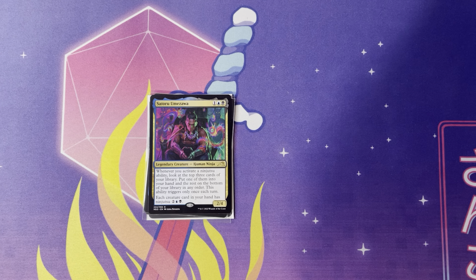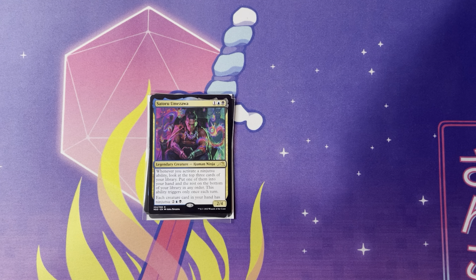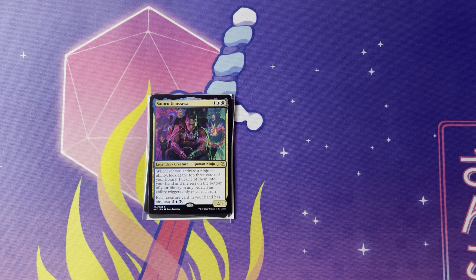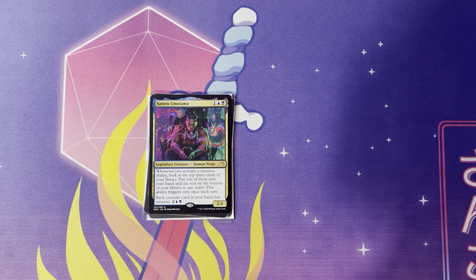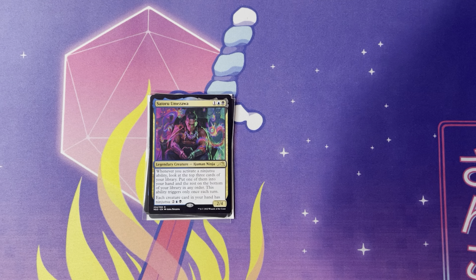Next up is Satoru Umezawa. One, a blue and a black for a 2/4 human ninja. Whenever you activate a ninjutsu ability, scry the top three cards of your library, put one into your hand, and the rest go to the bottom in order. The ability triggers only once each turn. But the big thing is each creature card in your hand has ninjutsu for black-blue. I've seen someone get killed with Blightsteel on turn four with this — absolutely insane. It's a really funny card to see. It's very situational, but people see it as a kill-on-the-side kind of thing. This card is pretty cheap and I recommend picking up copies if the ninjutsu route with non-ninja creatures is what you want to do.